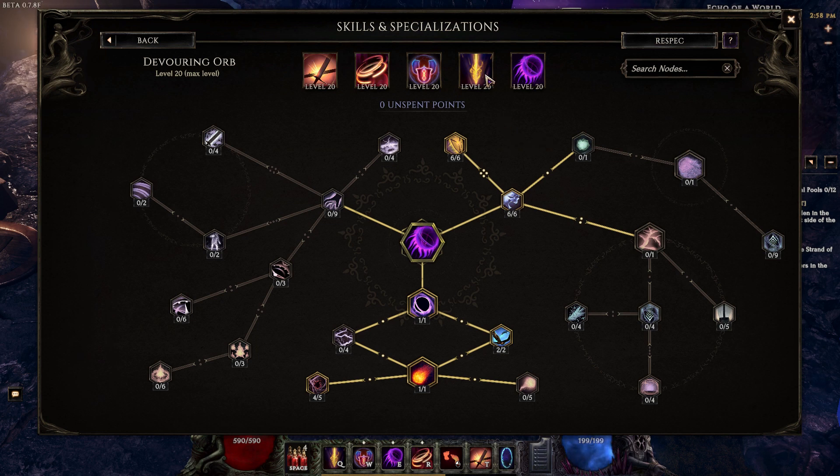Instead of Smite, you can run Abyssal Echoes. Instead of Devouring Orb, you could also run Abyssal Echoes. You could play this as Paladin and have Holy Aura going — you don't have to have the Ring of Shields. There's a lot of skills you can intermix with this and still do relatively good. Instead of Vengeance, you could do Rive for your single target at the end of a map, but I like the damage reduction of Vengeance if I do come out of Warpath.